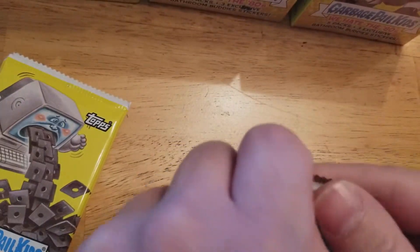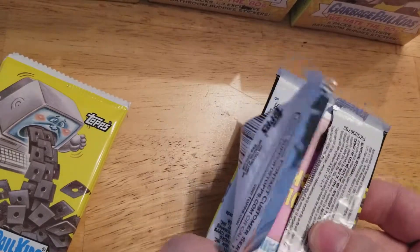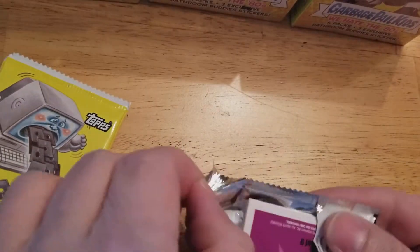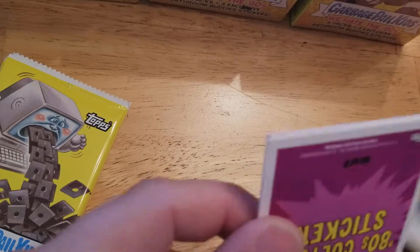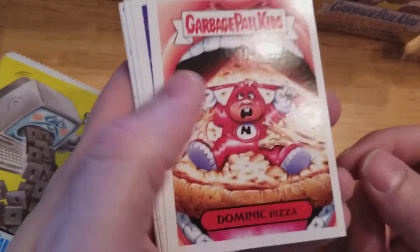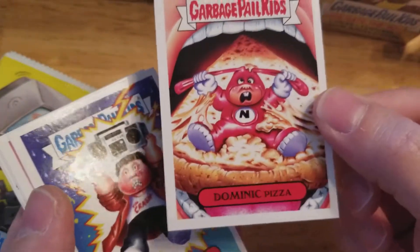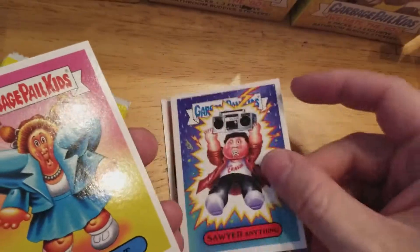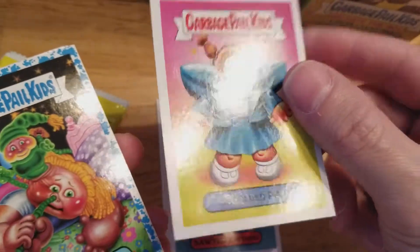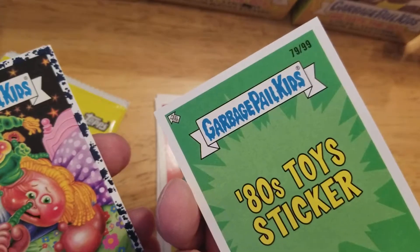We'll start out with the collector packs and see how we do. Really enjoying this set so far — I feel like there's a lot of hits but also a couple of misses. I feel like they could have expanded a little bit more; I'm not a big fan of the Goldberg cards. First up we got Dominic Pizza — nice blue border.